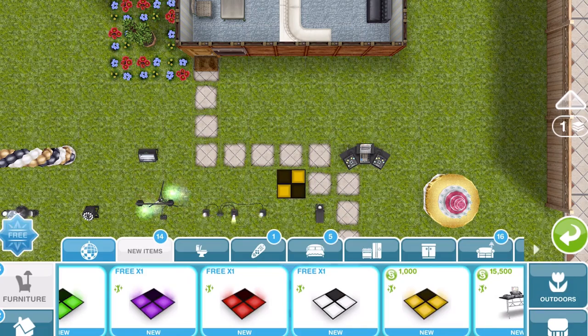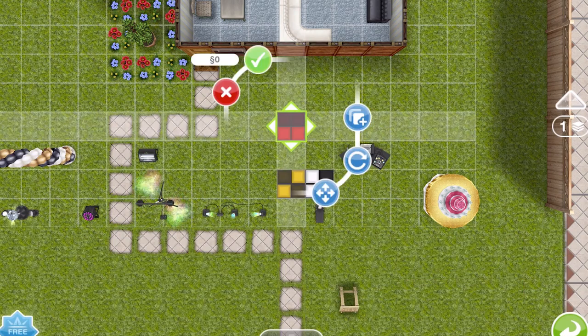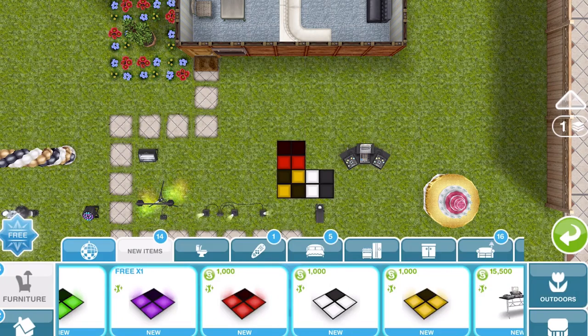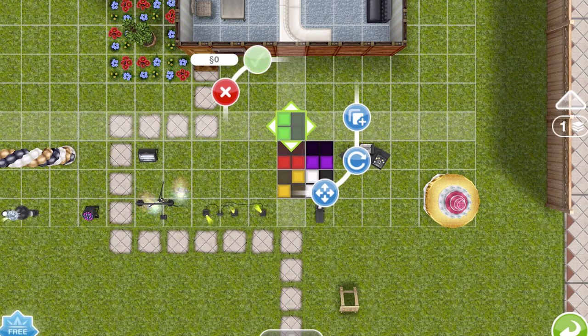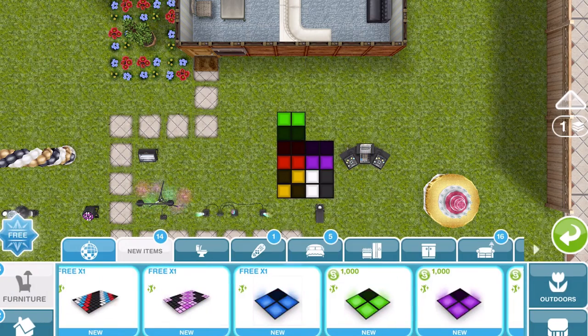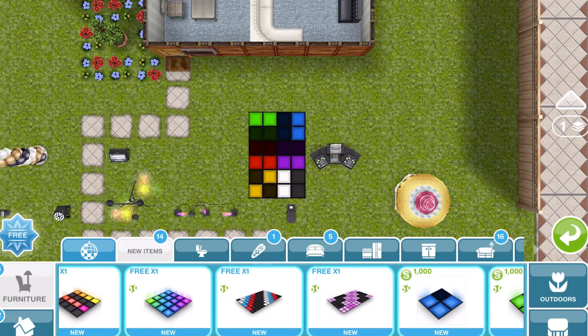We have singular dance tiles which are pretty cool, so we can kind of design our own dance floor however we like. The first ones are free and then they are thousands of Simoleons each. You can rotate them - they're pretty cool and you can create whatever kind of look you want with those.